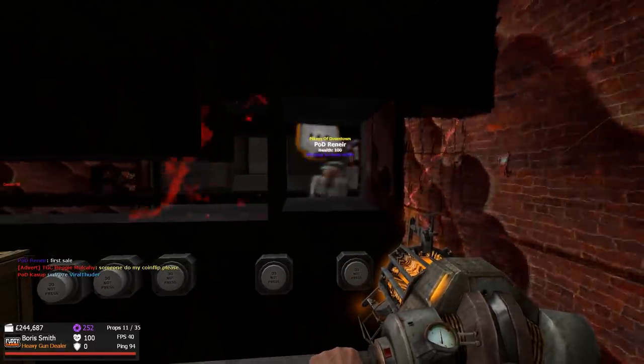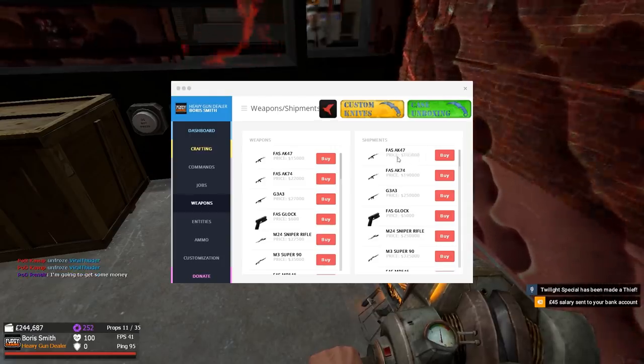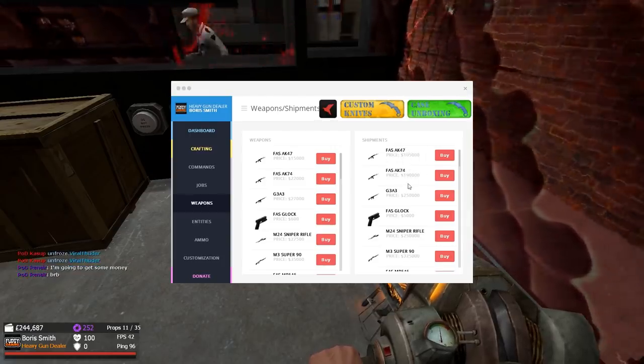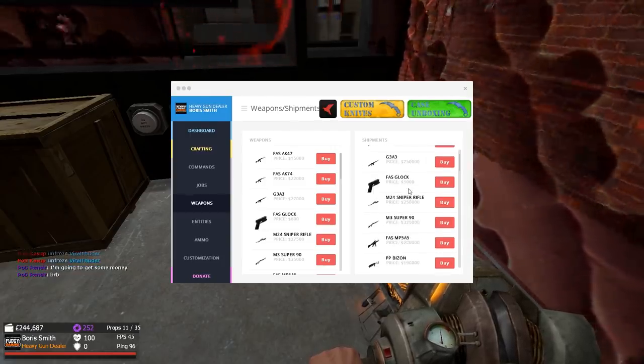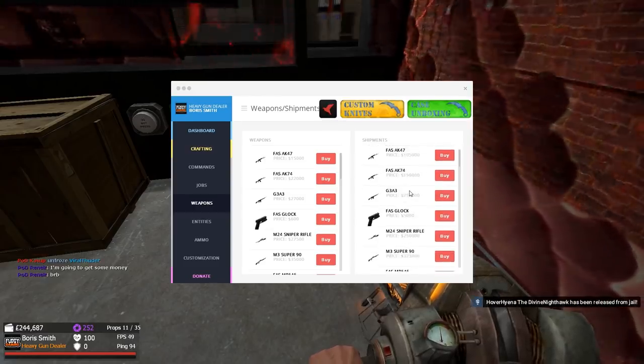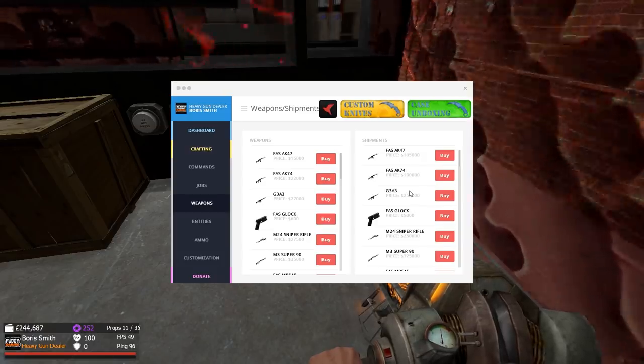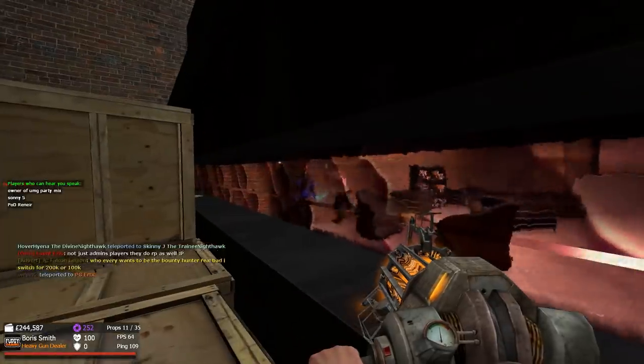He's dancing! So I made about 3,000 pound profit there, which is not bad at all. I would get the shipments but if you look at the price, they are pretty pricey — like 100,000 dollars. It's also a bit risky buying shipments because if you get raided, people can just go in and take the whole lot, and that's not something you really want.